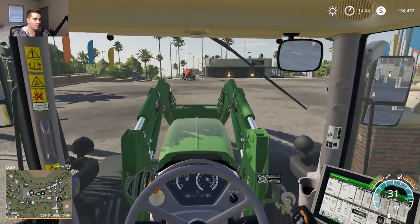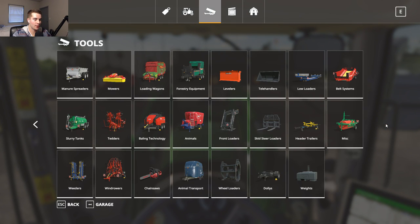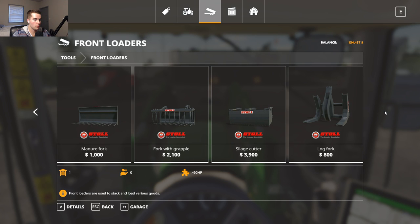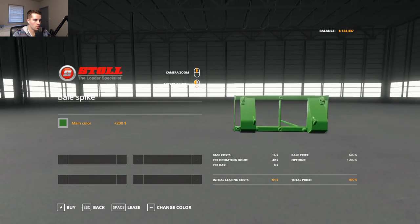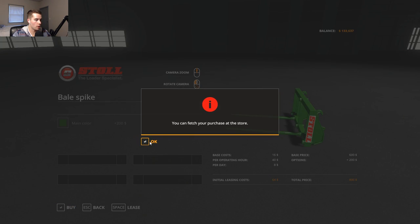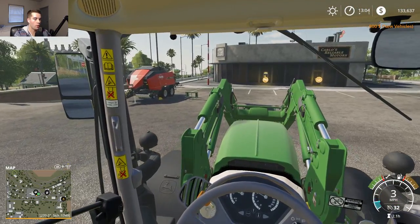I want to try the Krone baler out — it would be kind of cool. I need bale spikes badly, so I'm going to buy some front loader attachments. We'll get the John Deere color on there. Owen — Scout — are you close or do you have a ways to go yet? Three quarters left? Okay. Rex needs fed too — I will tab back and feed Rex.